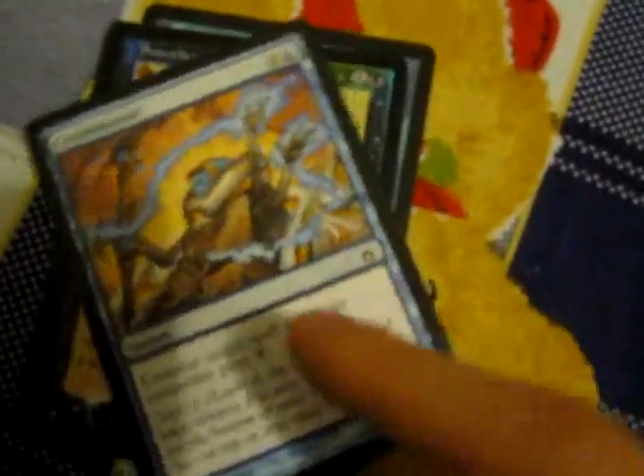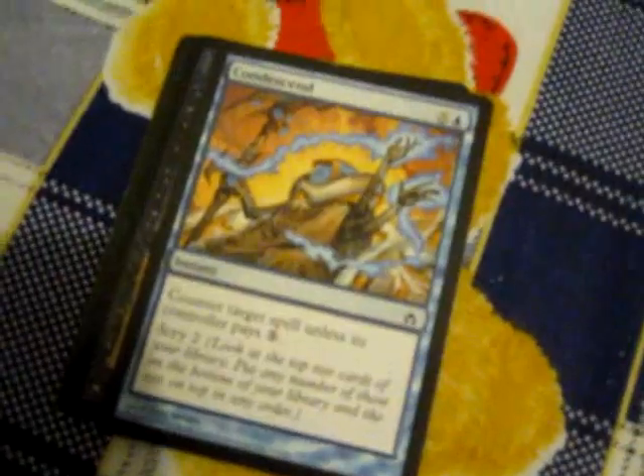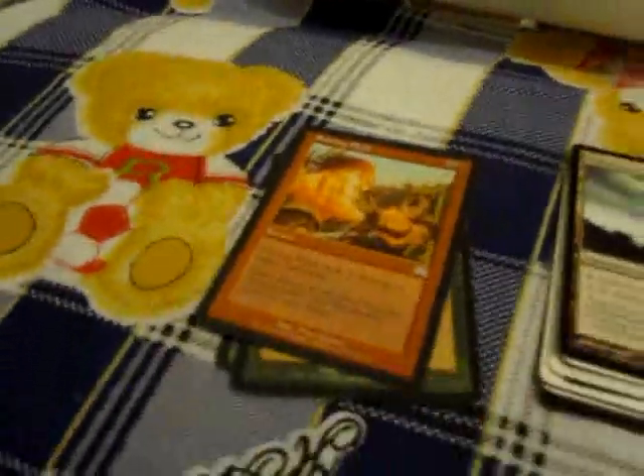Next one: instant. An instant is like a sorcery, but the key difference is that an instant can be played during the opponent's turn, whereas a sorcery can only be played during your turn. Instants include counterspells — this one says counter target spell. Once the opponent plays a spell, you can respond to it with a counterspell. If it's countered, the spell does nothing and it goes into his graveyard.